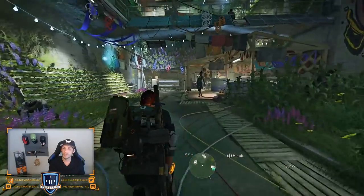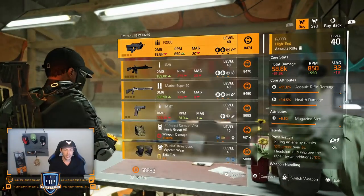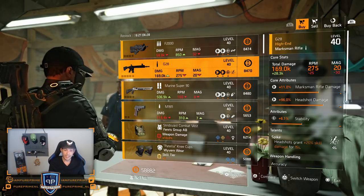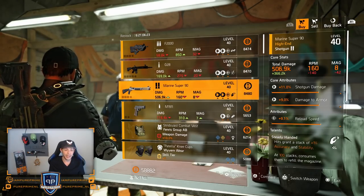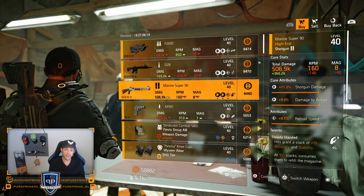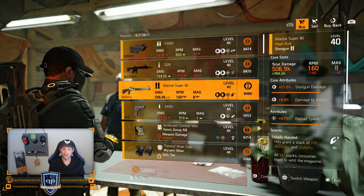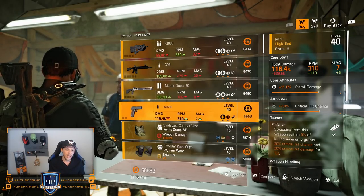First thing is the F2000 — not great, leave it here. G28 — same, leave it here, farm the open world, pretty nice marksman rifle but don't buy it. Just like the Marine Super 90 — not great, reload speed should be something else so you can roll anything else on there. You don't want Steady Handed on your shotgun — good luck getting those 100 stacks.